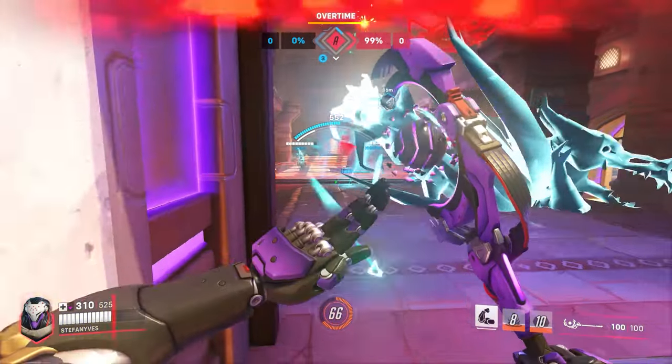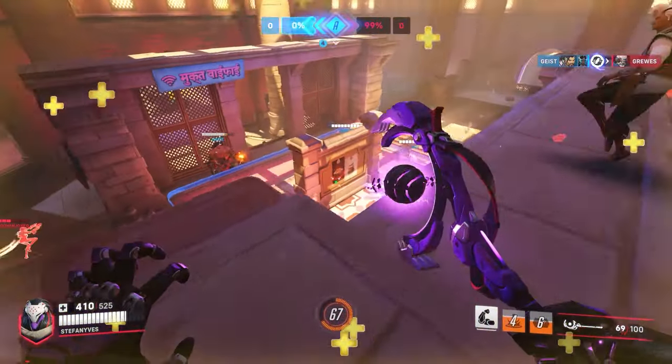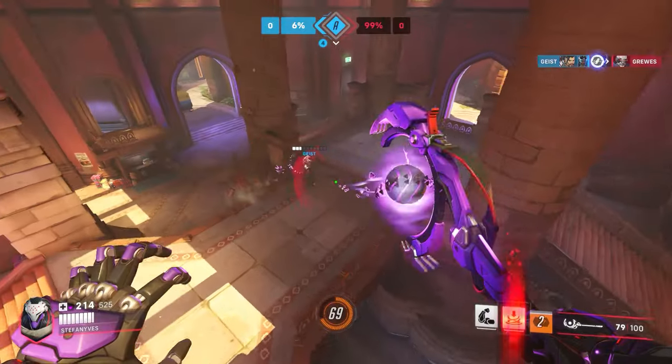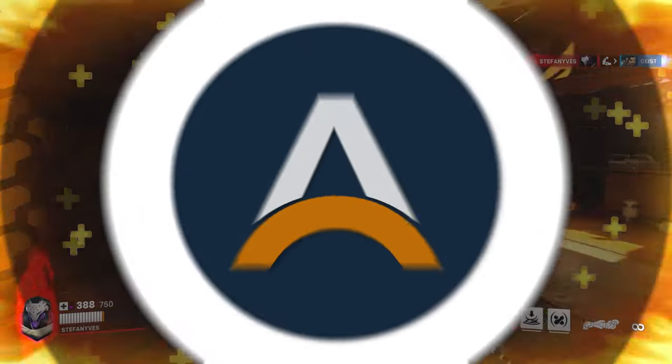The headshot potential makes omnic form even better when you've got your slow. Orisa and Mauga normally have a pretty good matchup into Ram, but he can turn it around with good headshot focus. He's actually the only tank that can both shield and headshot. For those 5 seconds the shield is up, you can really do a lot of damage. So try not to stack your shield and nemesis form unless you're planning to win the fight in one quick burst — it'll leave you a lot less survivable after the nemesis form ends otherwise.